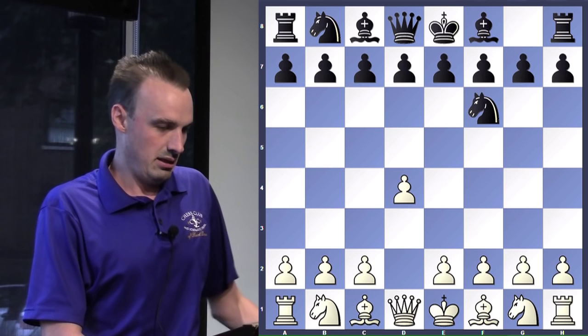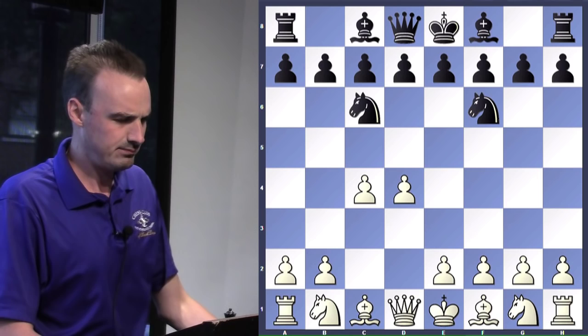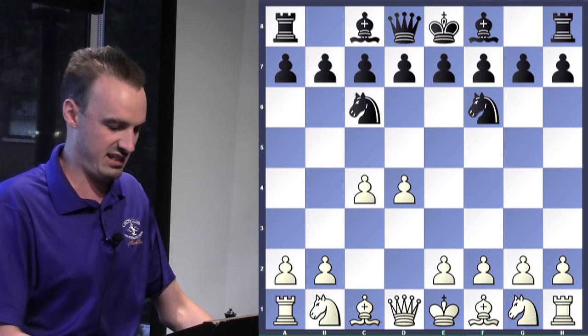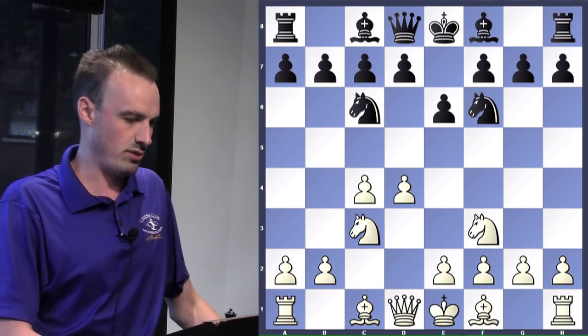White starts out with his queen pawn. The player playing black plays knight F6. This is a good setup for white — he's got his pawns connected. Now he brings his other knight out. This is not good to try to challenge the center with just knights; he needs some pawns to help him out. White brings out his knight to F3, then E6 is played, targeting B4. Knight to C3, so now he gets the pin.